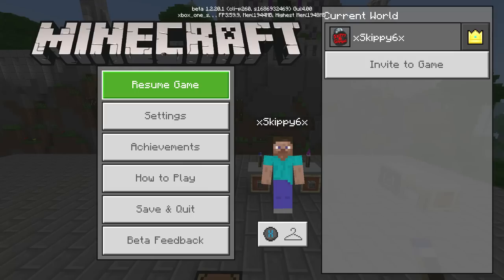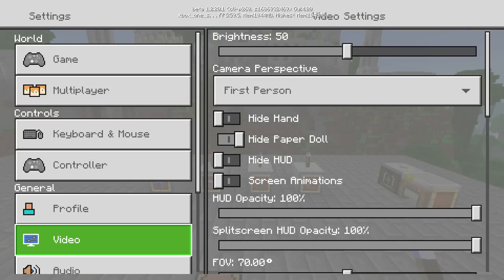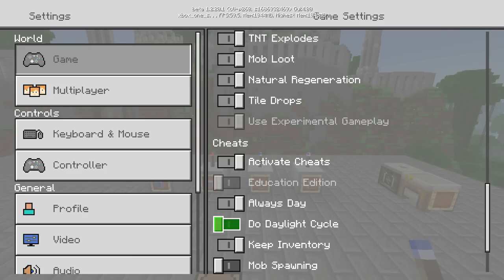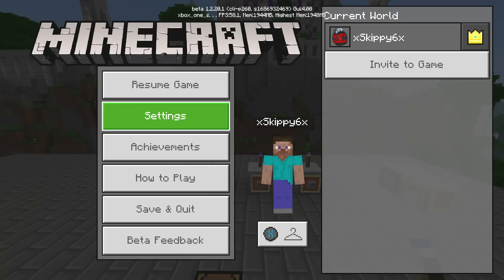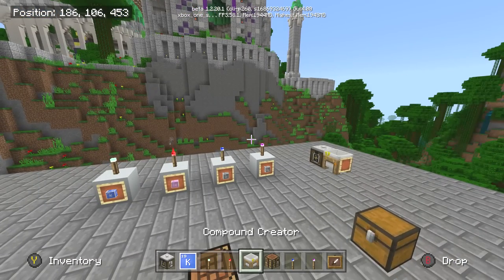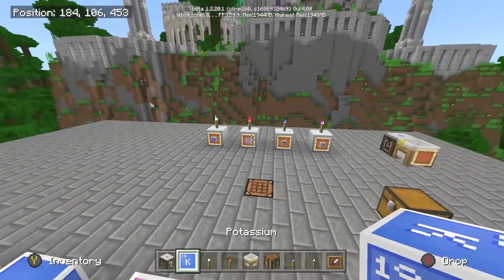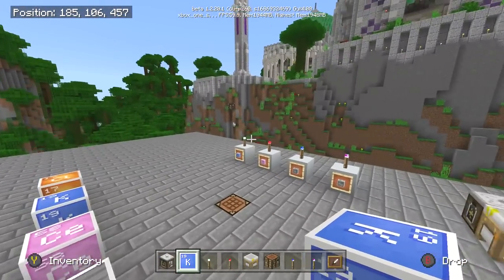First things first, if you want to allow all this stuff in your world, you got to go to your options and turn on experimental gameplay first. Make sure it's on just like mine, and go to Education Edition. Make sure Education Edition and experimental gameplay are both on.